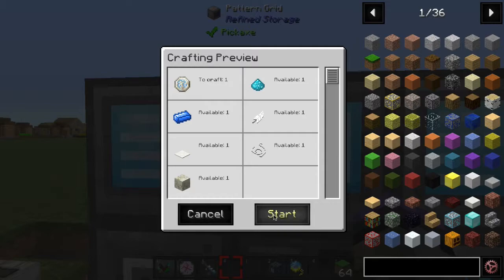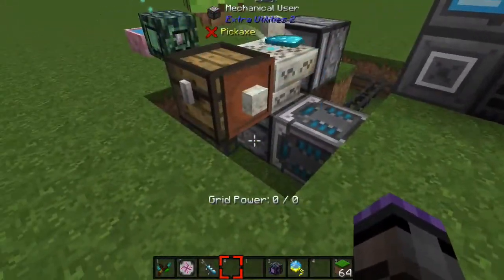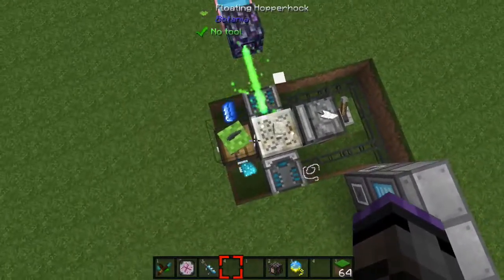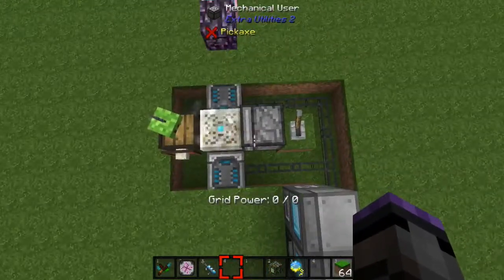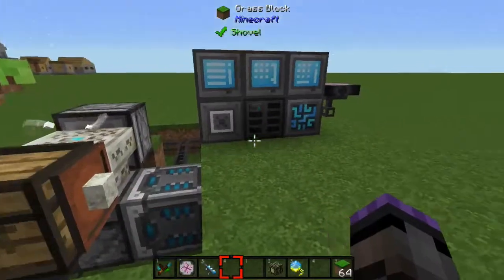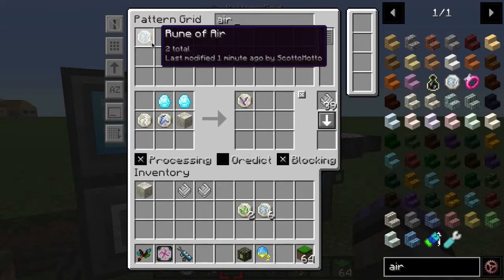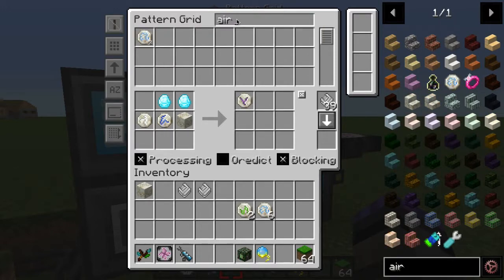We have the living rock, so starting it sends everything over through the Mechanical User. You can see the items filtering out and going into the runic altar. Mana flows in, the wand clicks it, the rune gets created and pulled into the chest by the Hopper Hock, then imported into the system. The crafting completes — we now have two runes of air in the system.